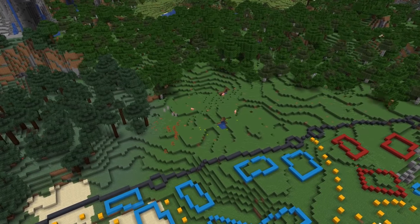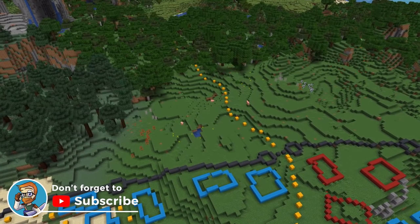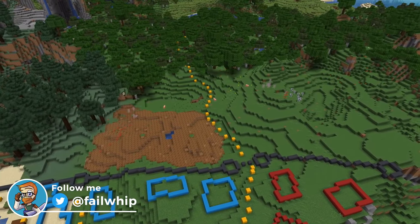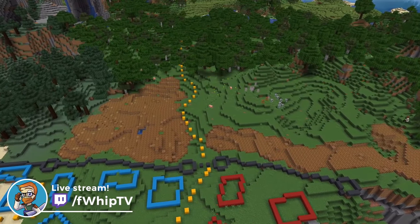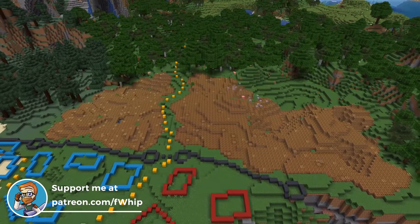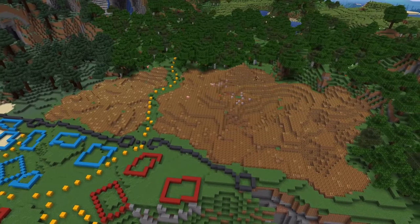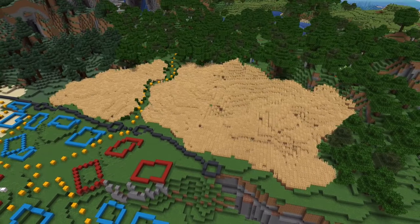The last thing I want to check on is bringing in that next form of economy - where people could be working - which is bringing in some farmland out the front. It's a great way to add in some really simple stuff, adds in some detail and gives you a way to detail your roadway leaving the city. I'm just adding in a bunch of wheat fields here, flying around, doing some world edit, letting it all grow up and adding in some bushes. I think it looks really, really cool - it's all coming together here and now.